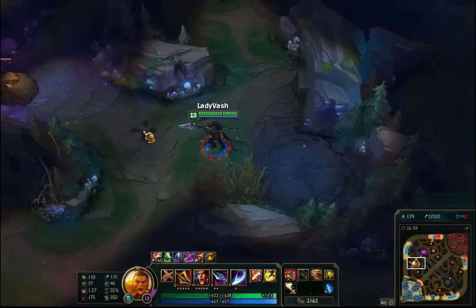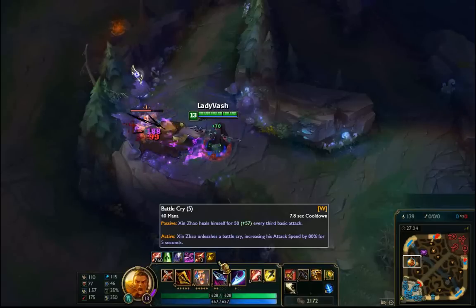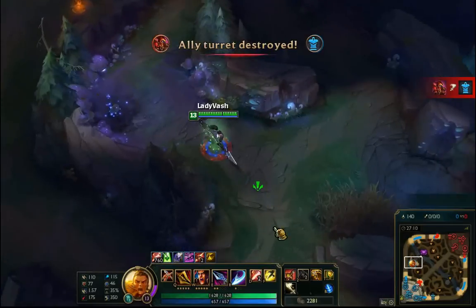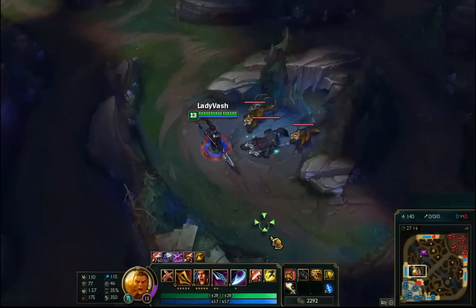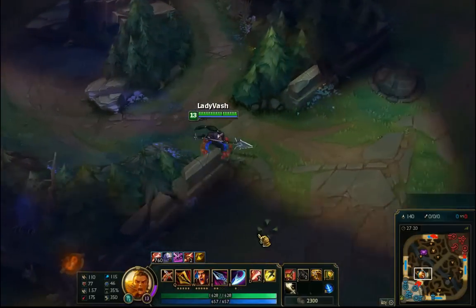Think of something like Cho'Gath — his E, the thorns he shoots out, will trigger twice. So if you combine Gnasher's Tooth, Wit's End, Cho'Gath's E is going to do tons of damage. I'll push this wave out so they don't take an inhibitor.